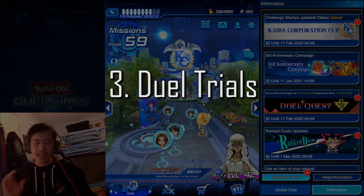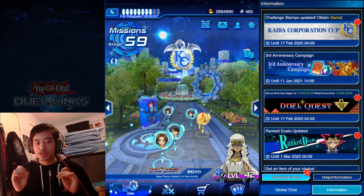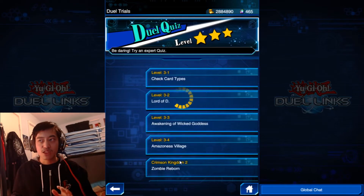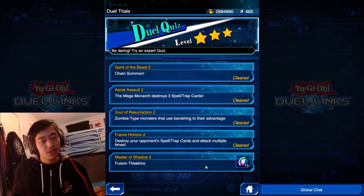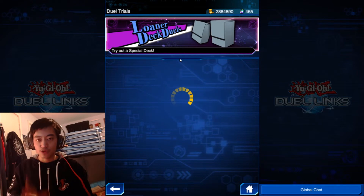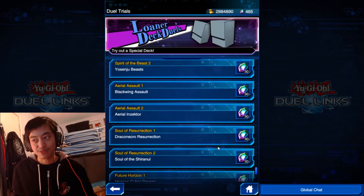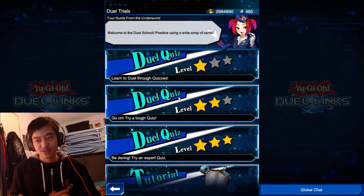Number three: the dual trials. Every time a new box comes out, you're given 500 gems, plus new dual trials to play around with. I'm in the dual trials area — I have one mission left to do in the dual quiz. If I complete this, I'm awarded 15 gems. There's another 15 gems on the dual quiz two stars. We also have the loner deck duels with even more gems waiting. When a new pack comes out, it's normally the dual quiz two or three star that gets a new quiz added, so keep that in mind.